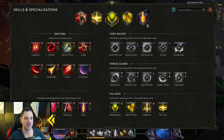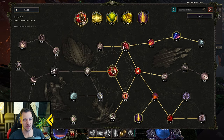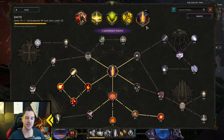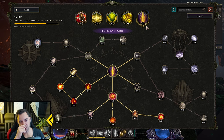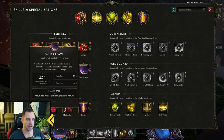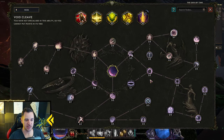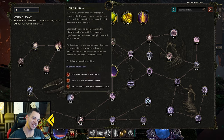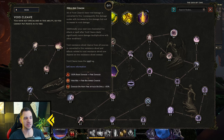These five skill specialization slots unlock as you level: you start with just one at level 4, then more come at level 8, 20, 35, and 50. If you click on a skill in the S menu, you can click through the entire tree to see what it can do. For example, Void Cleave can be turned entirely into fire damage — all of Void Cleave's base void damage is converted to fire, and consequently scales with increased fire damage, not increased void damage.